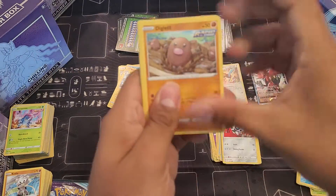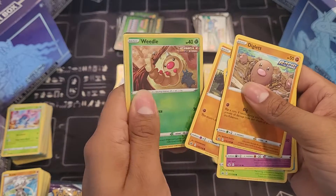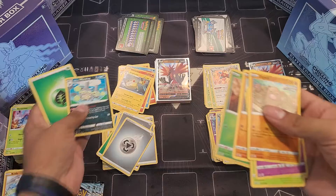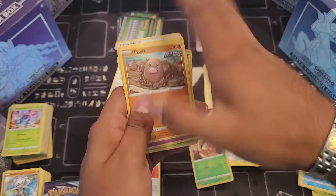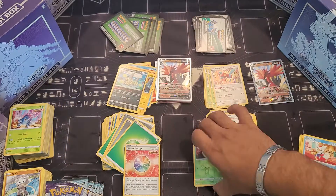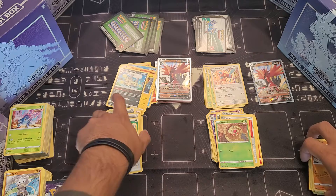There we go: Diglett, Gulpin, Duskull, Sneasel, Farfetch'd, Weedle, and Wheezing. Weedle, Impact Energy. Got so much energy.